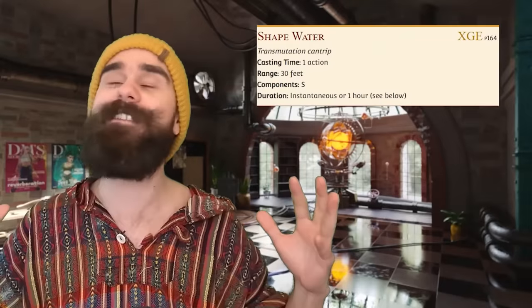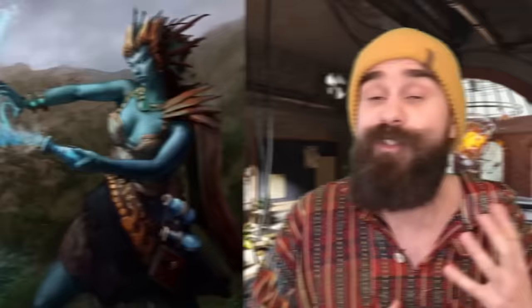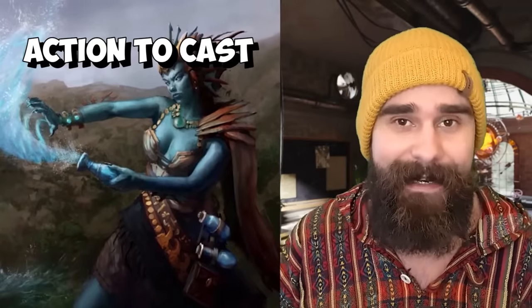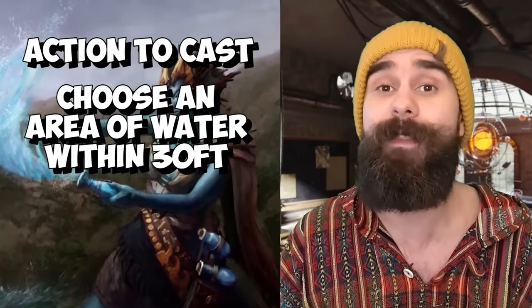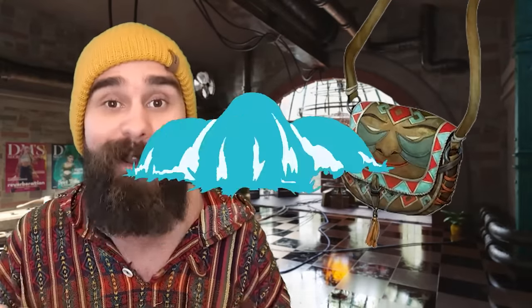Shape Water — my favorite spell in the game. You are a one-cantrip waterbender. Shape Water costs an action to cast and lets you choose an area of water within 30 feet that fits in a 5-foot cube and manipulate it. The standard advice here is to carry around a bag of holding filled with water so you always have some on hand.